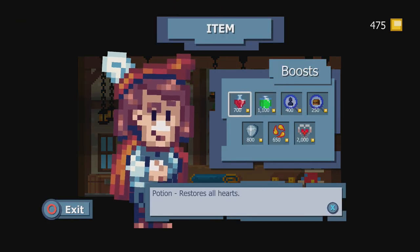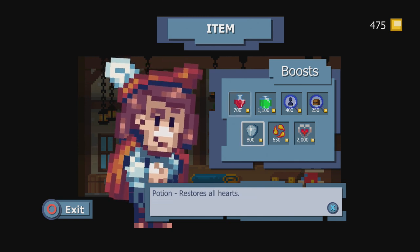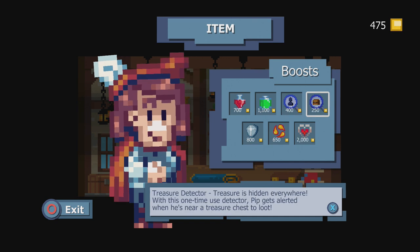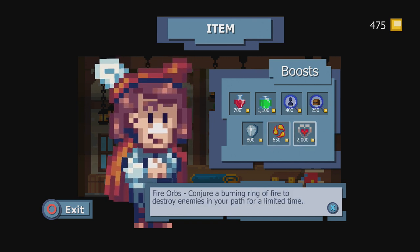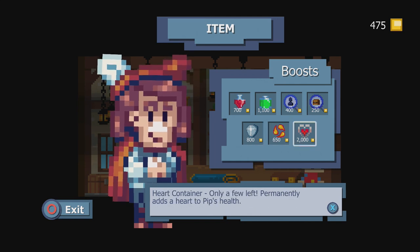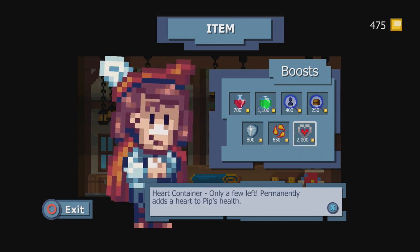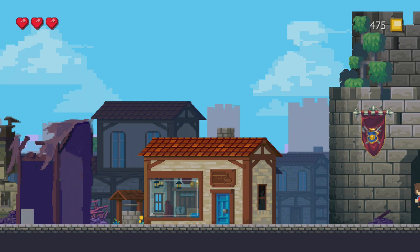The merchant's kind of animated weirdly. But yeah, we've got potions and things to help you out. Pretty sure all of these, except for the heart container, are consumable. It's a lot like Shantae's power-ups, actually. I don't have enough money for anything, but you can buy some nice little temporary power-ups, or of course, health-ups.